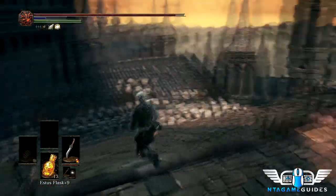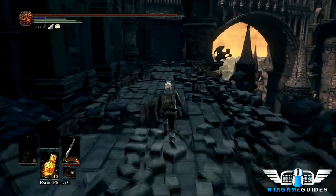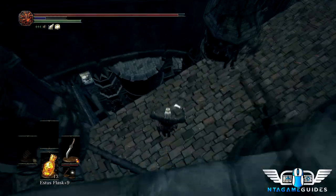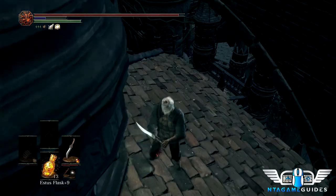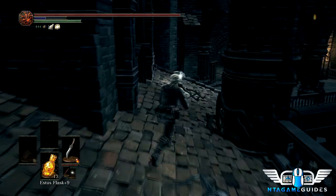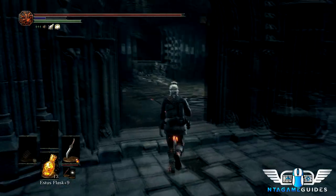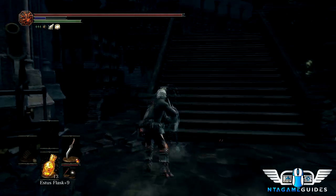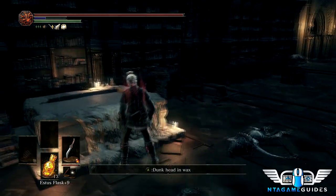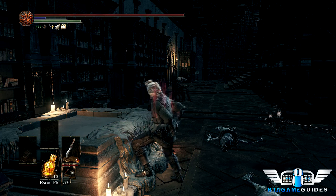There's a titanite chunk visible there, but it's not worth it — it's a trap. A gargoyle comes out and you'll have to deal with it. With the Dragon Chaser's Ashes you can just buy one if you need it. I'm going to drop down here and we can see our friend Gray Rat, lying lifeless. We get his ashes, and with them we'll be able to get the best bolts in the game. They're expensive and you can't carry that many, but the exploding ones in particular are quite powerful.